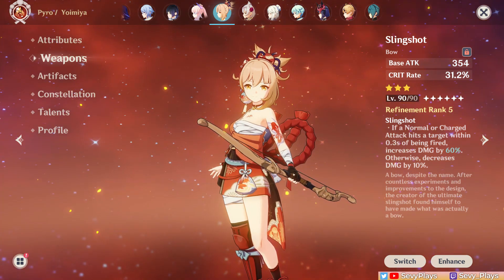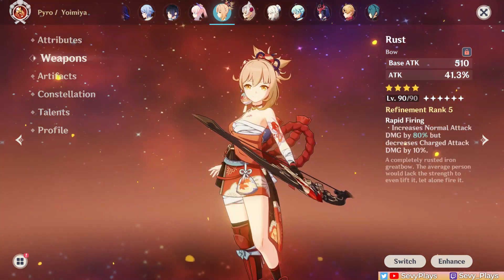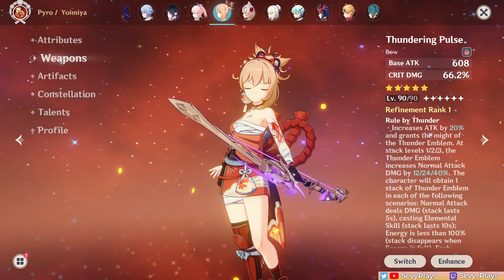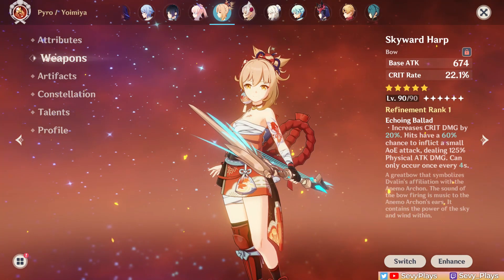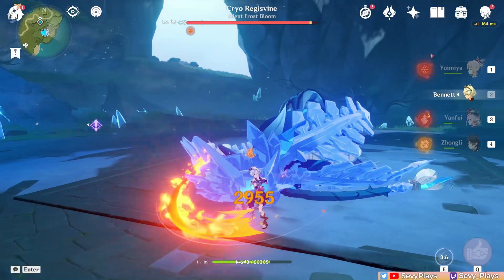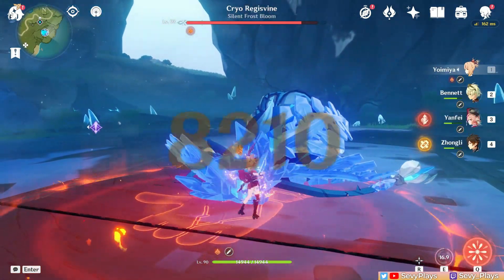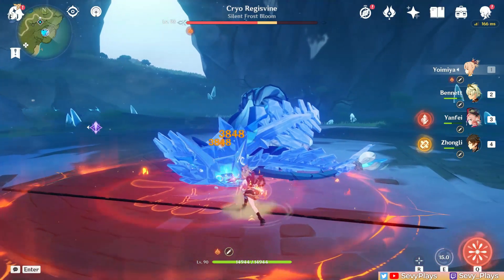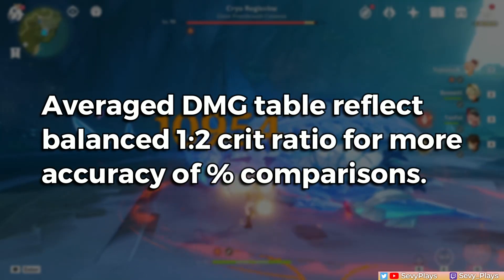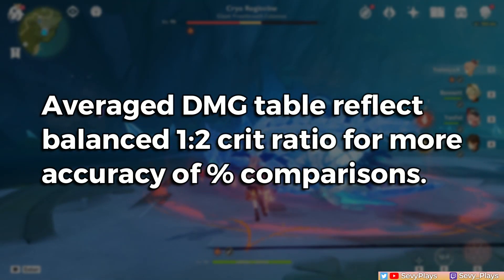We're comparing her often-cited top weapons for each rarity level: Slingshot for 3 stars, Rust for 4 stars, and Thundering Pulse for 5 stars. I'll throw in the Skyward Harp as a baseline and representative for our 5-star standard banner option. To keep things simple, the damage comparison will be averaged from her first N5 attack combo's raw pyro damage. In the final computation of every weapon, I will balance the resulting crit stats to a 1-2 ratio for a more accurate and optimized percent comparison.